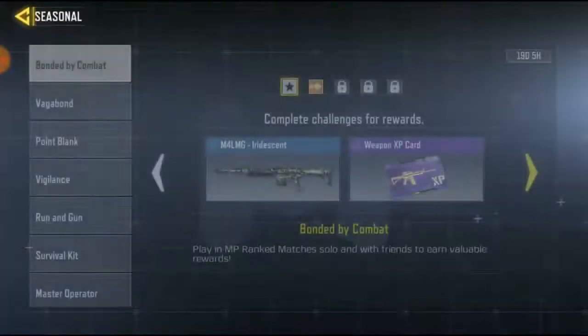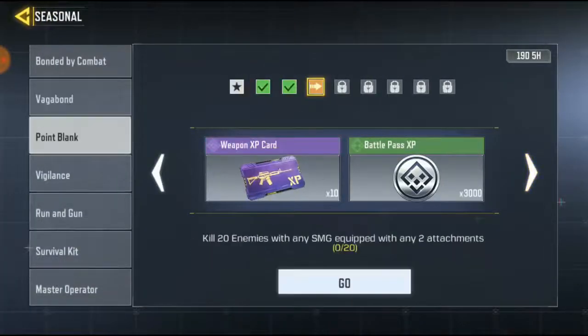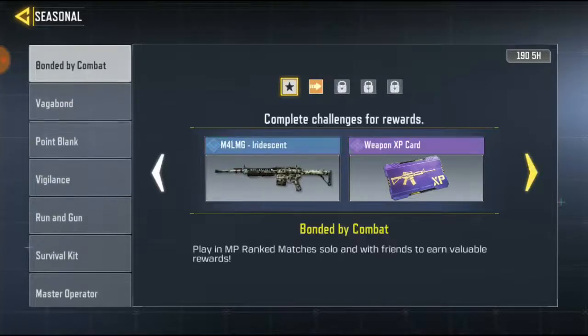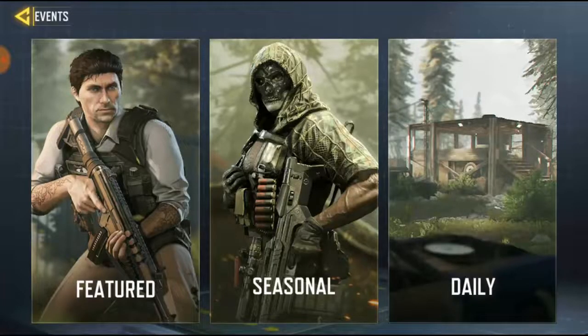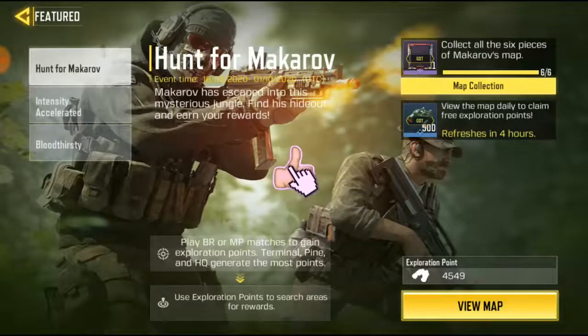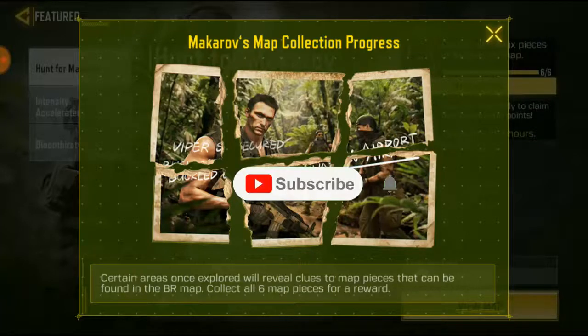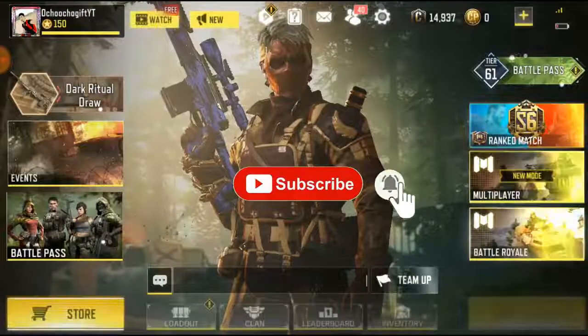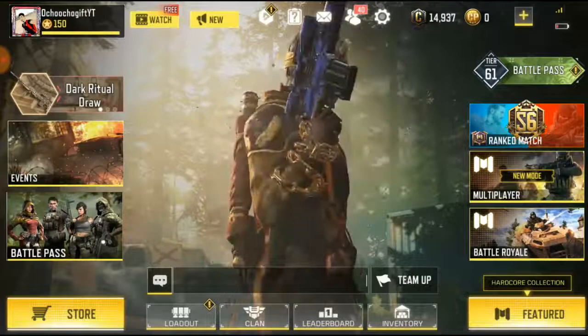This season there aren't many character skins. In the seasonal tasks, we only have one free character, and even if you've completed those tasks, you still don't have any skin yet — but that's still no problem.